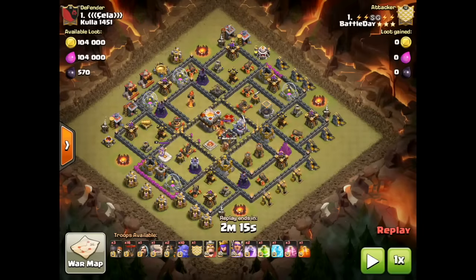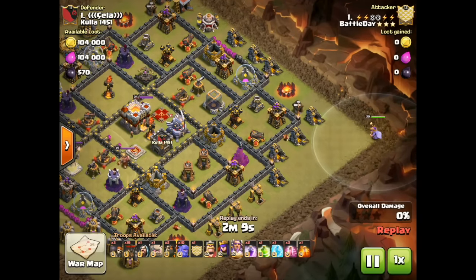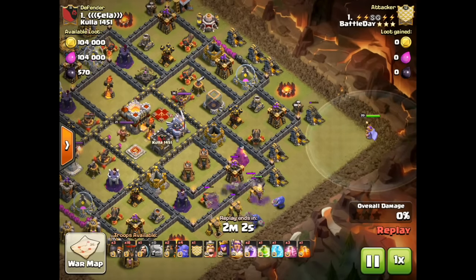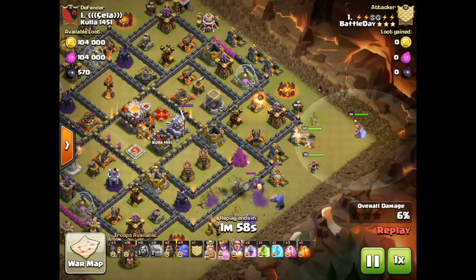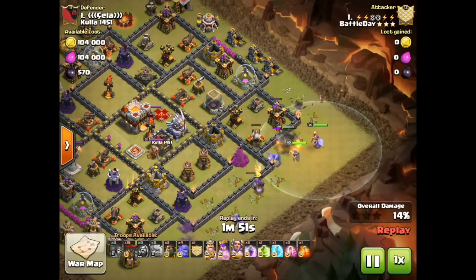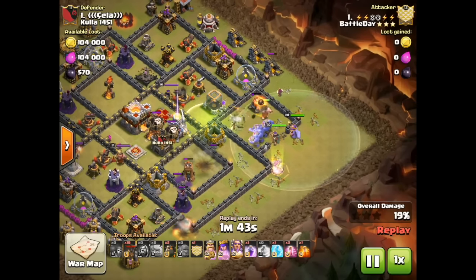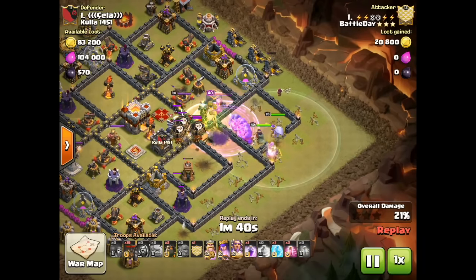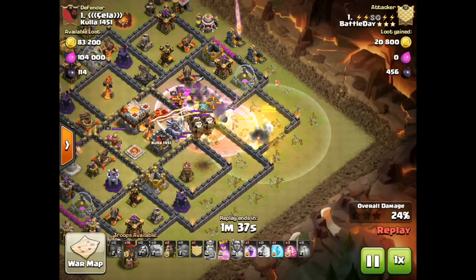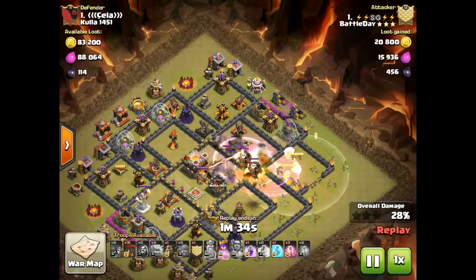Here's another great example — this one's by S.G. of Battle Day, going in a war attack against the number one. Coming in from the east with his kill squad first. He's sending in his Golem, his heroes, and he has ten Bowlers, using the Bowlers to help funnel. A Wizard takes out that army camp on the top side. Now entering that corner compartment with a jump, rage, and Warden ability — going after that Expo, Sweeper, Infernal, Eagle, Clan Castle, and Archer Queen. A very target-rich environment for the kill squad.